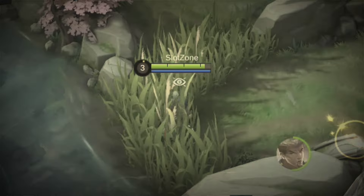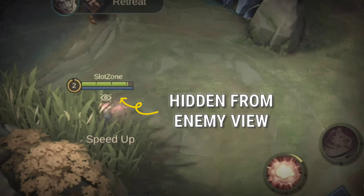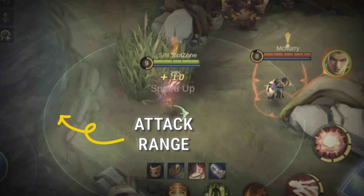You still have your passive buff, but now they know where you are. Things to note about her passive: the claw mark icon indicates you are in stealth, the eye icon indicates you've not been spotted, the huge circle is the detection range, and if you tap the attack button with no enemies, you will be able to see her extended attack range.